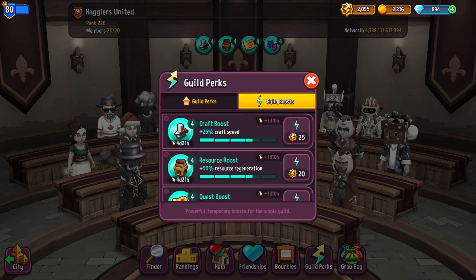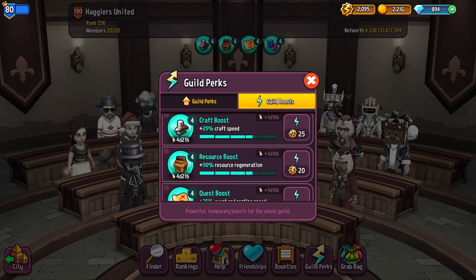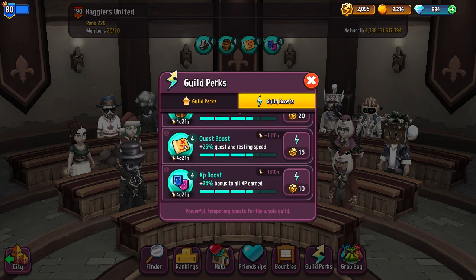You also have guild boosts that you can do each week. These are temporary, only good for the duration of the current period — we have four days and 21 hours of resources left on this one, and you can add more time.